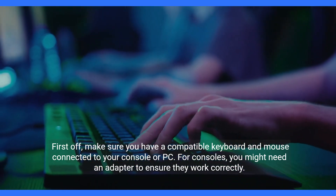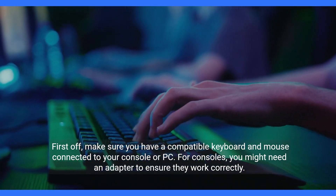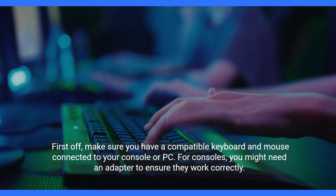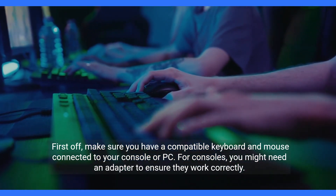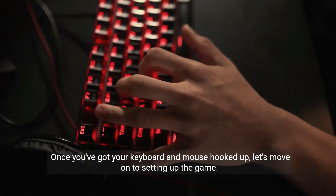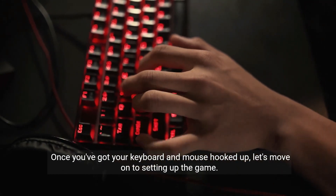First off, make sure you have a compatible keyboard and mouse connected to your console or PC. For consoles, you might need an adapter to ensure they work correctly. Once you've got your keyboard and mouse hooked up, let's move on to setting up the game.